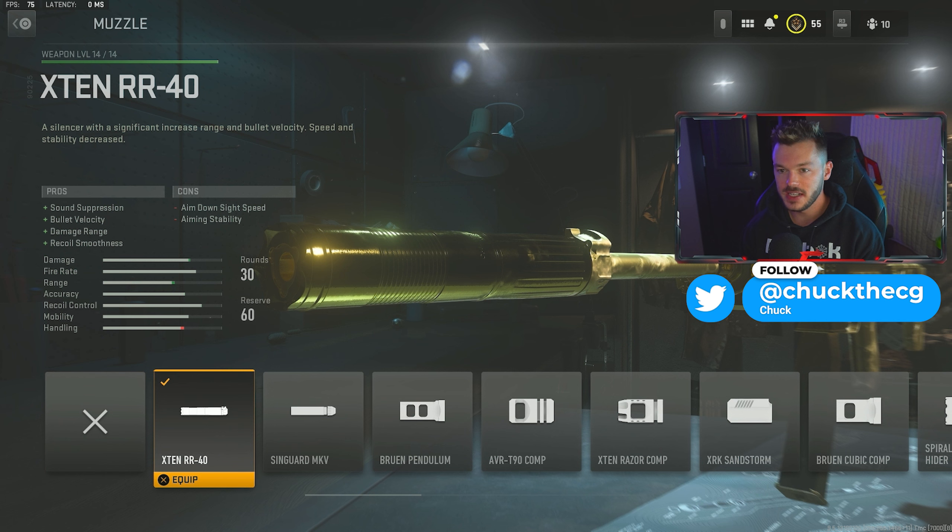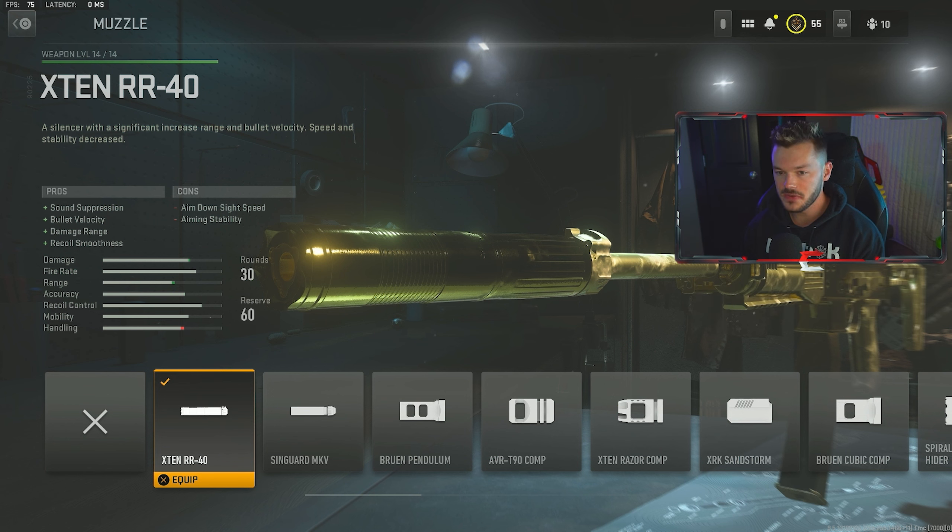Let's get into the setup. The first thing on this gun we're running is a silencer — the X10 RR-40. This gives sound suppression, bullet velocity, damage range, and recoil smoothness. It's a fantastic suppressor that helps extend out its overall effective range and makes it a little bit easier to control. None of these attachments are going to be tuned — I really don't think tuning is that effective in multiplayer right now. This works just fine with the base attachments as is, no extra tuning needed.